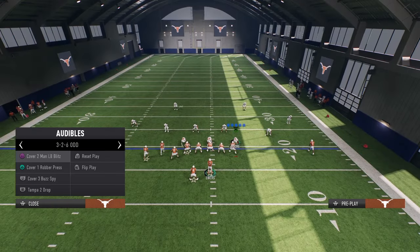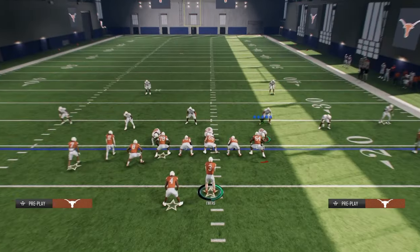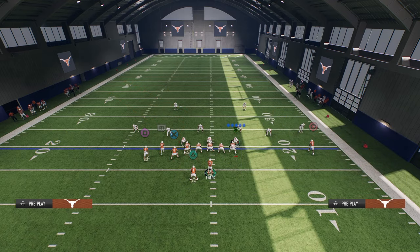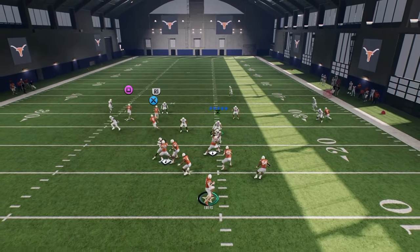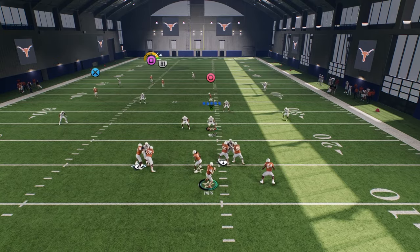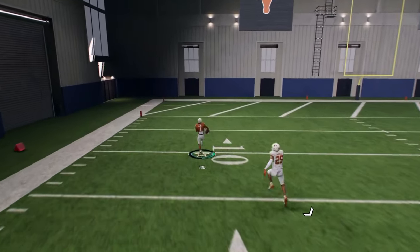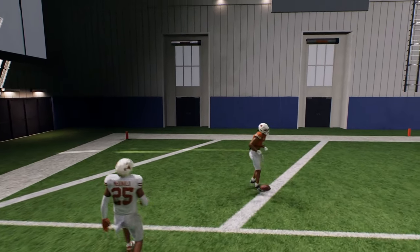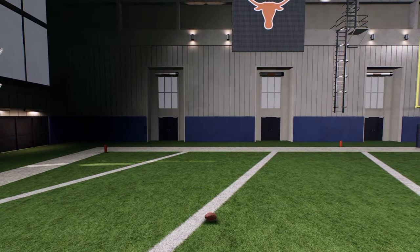The next coverage we're going to cover here is Cover 3 hard flat, which is a very popular coverage right now. It's going to get burned even worse than Cover 4. The reason it gets burned worse is because this tight end corner is going to pull that outside third down. And when he does, you'll see that this deep glitch fade is wide open for a touchdown. So we're able to one-play score Cover 4, Cover 3, and also Cover 1 Robber.